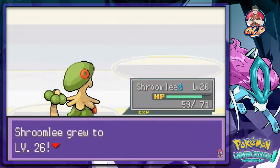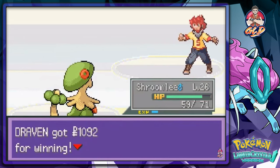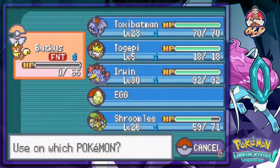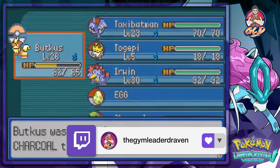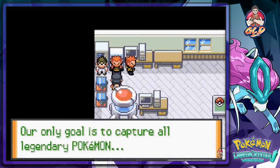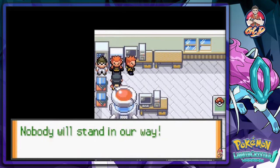I never ever saw this part. He's like 'you're not getting away with this.' They should have done better with the art there. Let's revive Butt Kiss first and give him that item — he is a fiery type Pokemon. Let's heal the good boy. Now let's see what this whole deal is about. He says: 'We are Team Saturn. Our only goal is to capture all legendary Pokemon so we can rule the world. Nobody will stand in our way.'